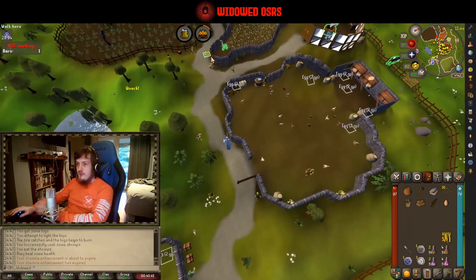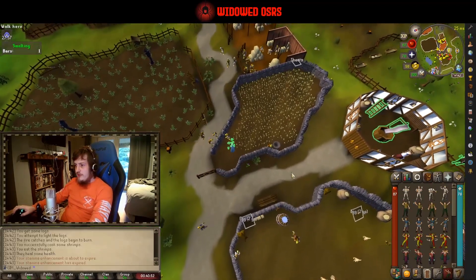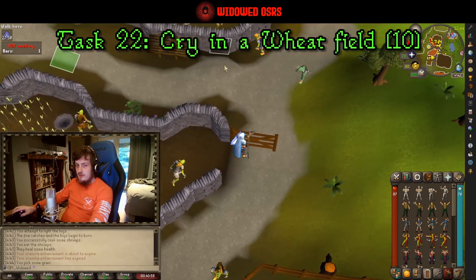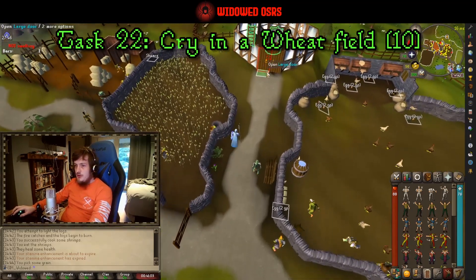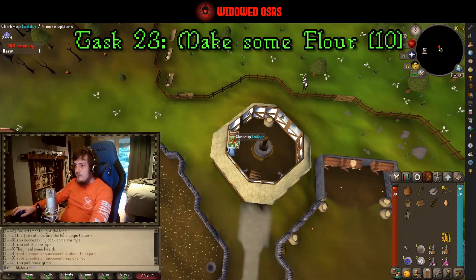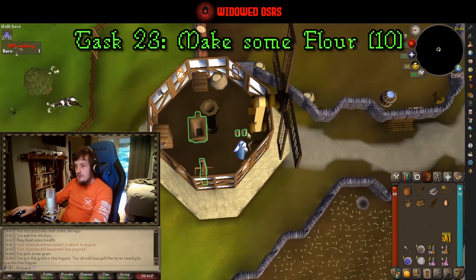We are going to be doing Cook's Assistant so that we can use the Lumbridge range. After you've picked your wheat, don't forget to cry — because that is a task: cry in a wheat field, number twenty-two. Then we're going to do number twenty-three: make some flour. Head up to the top floor of the mill.